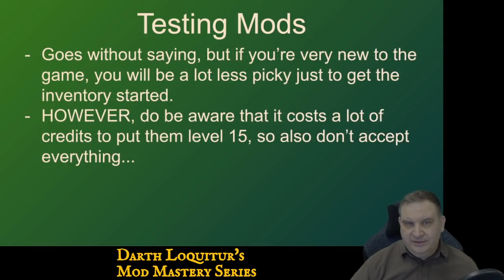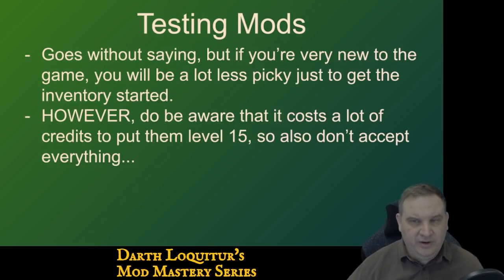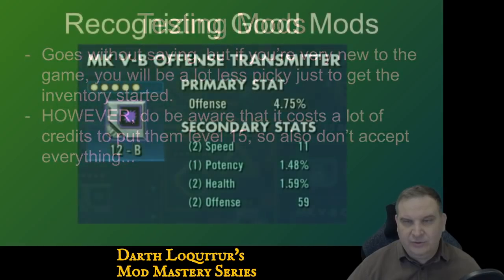It goes without saying, but if you're very early in the game — at 500,000 galactic power, for example — what you have to do for mods is much different than end game. You have to be a lot less picky. You have to accept some mods that aren't that great because you need to get mods on your characters and get your inventory built. Just be aware it costs a lot of credits to put them at 15, so don't take every mod you farm and put it at 15. At least sort through what you've got and pick the higher potential mods to go to 15.